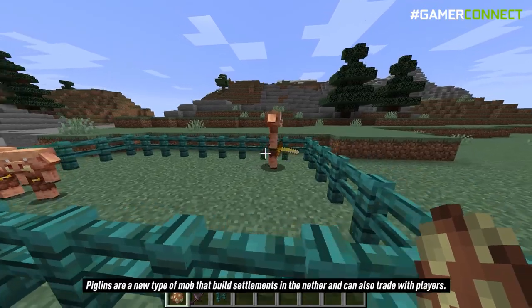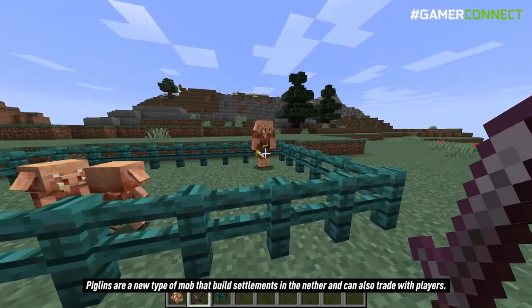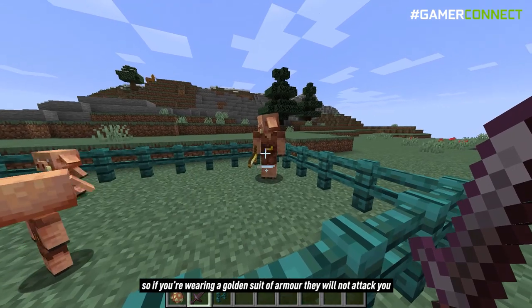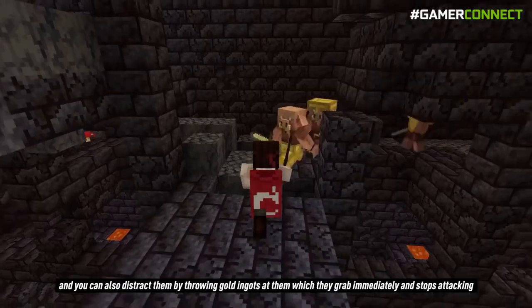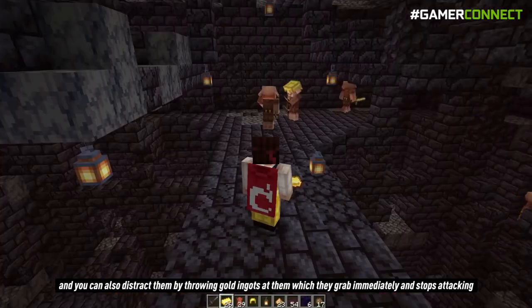Starting off with mobs, piglins are a new type of mob that builds settlements in the nether and can also trade with players. The piglins are totally obsessed with gold, so if you are wearing a golden suit of armor, they will not attack you. You can also distract them by throwing gold ingots at them, which they grab immediately, and it stops them from attacking.